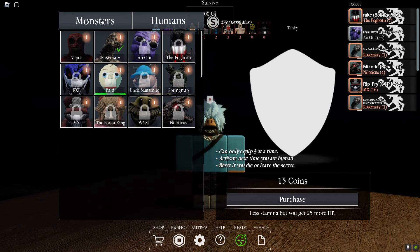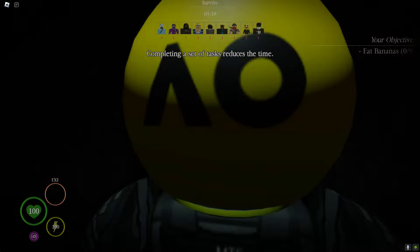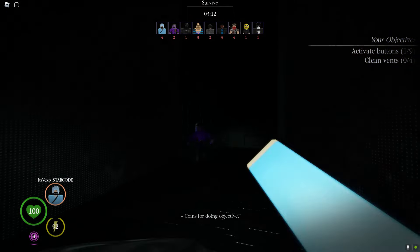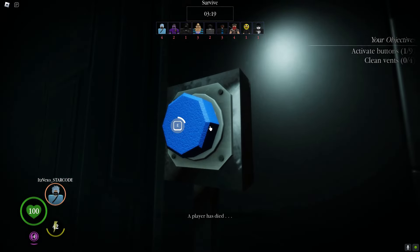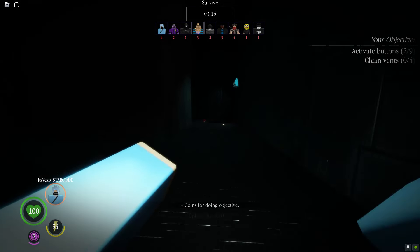And if you're a monster and you want to get coins, it doesn't really matter what monster you are, to be honest with you. Because you can get money really quickly as both a monster and a human. We are currently an escapee. So if you want to get money really, really quickly, literally just spam — do as many objectives as you can as fast as you can.